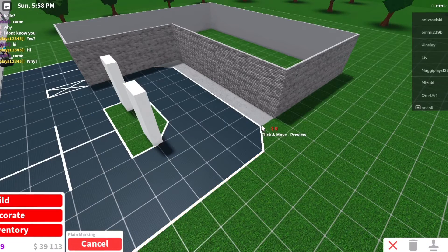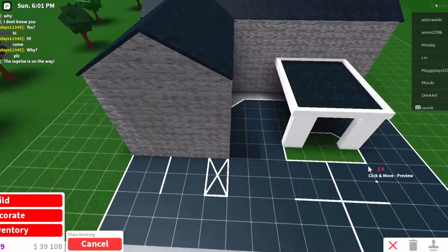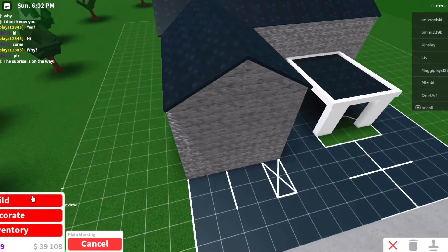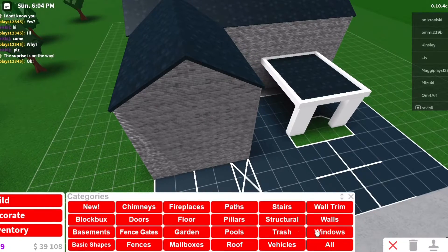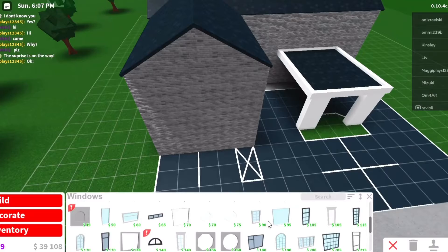Alright, so I've made a lot of progress. I made this little path thing, little parking lot. This is what it looks like. I went for like a brick style. So I'm going to add some windows and speed it up.